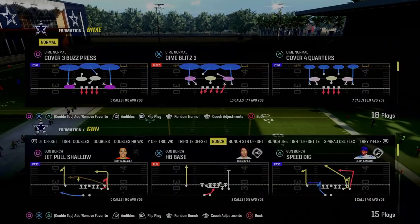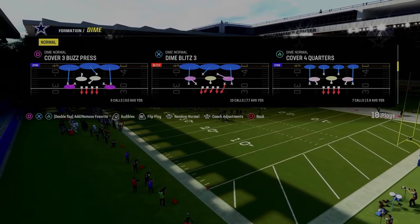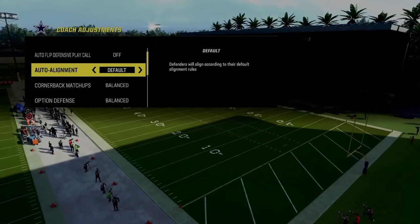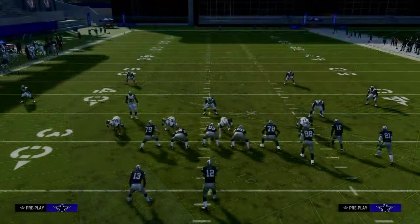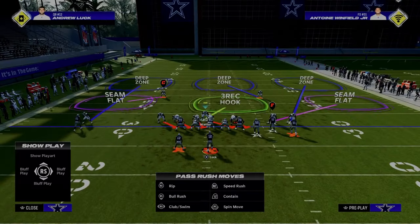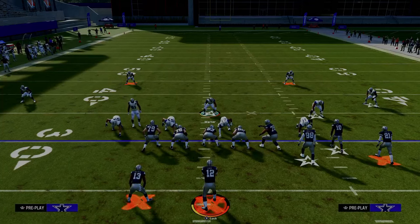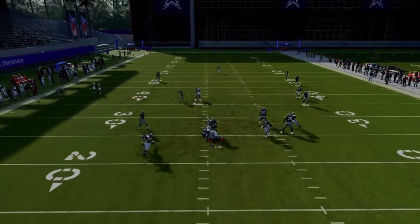The next blitz we're going to be showing you is out of the Dime Normal defense - this is going to be Dime Blitz 3. You could pair this with other plays in this formation such as Cover 3 Cloud. Turn your auto flip defensive play call off and make sure your auto alignment is on default. Flip the Dime Blitz 3, then all you're going to do is pinch your defense. We're going to stand just to the side of center, and what you're going to get is this nice disengaged B-gap pressure that really gets up on your opponent quick and can get you some easy sacks.